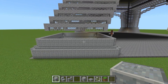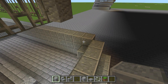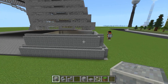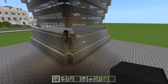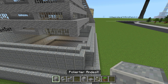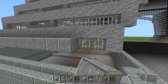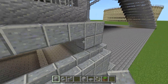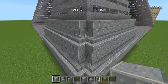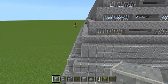Genau wie hier bauen wir jetzt auch hier wieder die Andesit-Treppe obendrauf, an den Ecken. Vorher macht ihr an den Spitzen jeweils einen Block hin. Dann bauen wir die Treppe obendrauf — die zweite Etage ist fertig. Jetzt kommt die letzte: auch hier gleich im Prinzip. Wir nehmen wieder einen Andesit-Block, machen zwei Stück an der Spitze, bauen die Zweier-Reihen komplett einmal rum und bauen dann wieder an der Spitze die beiden weg.